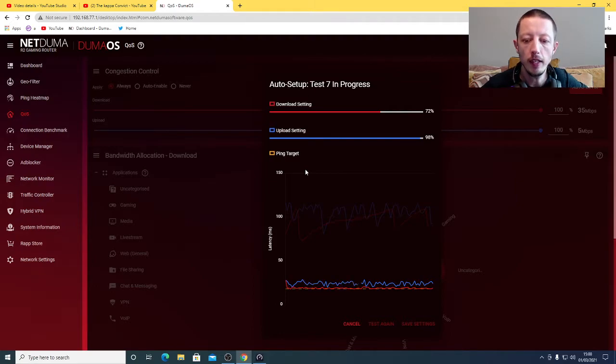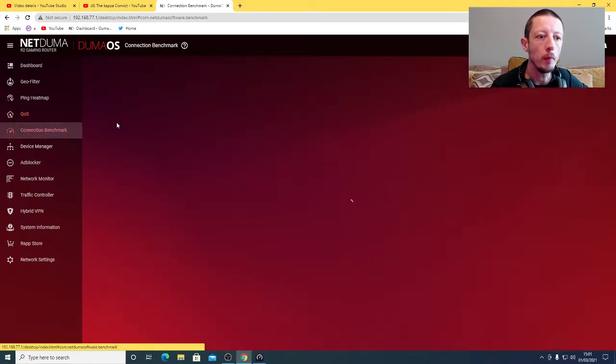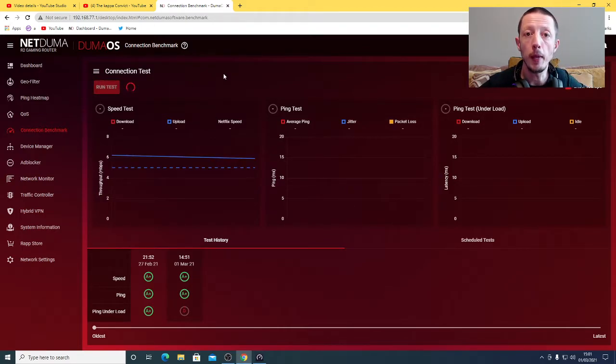As you can see here, we've managed to get the connection pretty decent. My upload, like I said, is always going to be my main offender, but with all the settings I've done in the advanced tab, that will help push out those inconsistencies. Then we'll run a connection benchmark and see how that progresses. That's basically all it is - it's just a way of reconfiguring what you want this automated test to try and achieve with your connection.